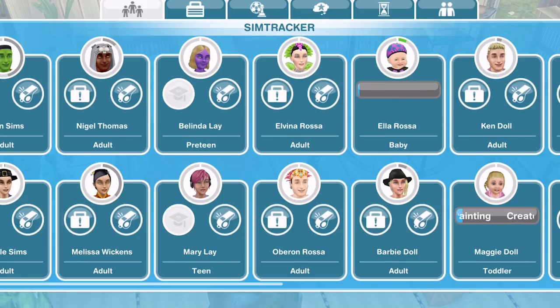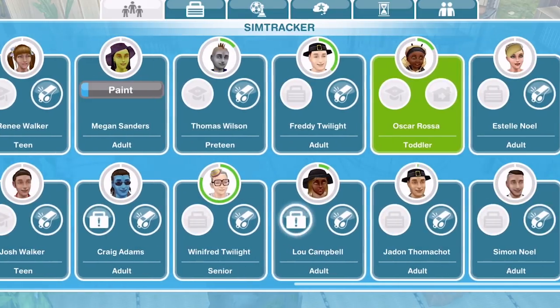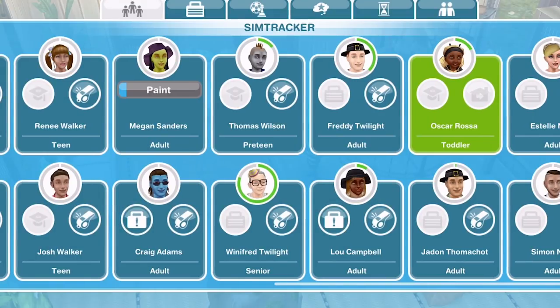If you look at my sim tracker, you can see that some sims have a grey circle around their heads, and that means that they have been paused. You can look along and some of them have a green circle — that means that they are aging, and when that green circle reaches all the way around, it will turn red and they will be ready to age up to their next cycle.